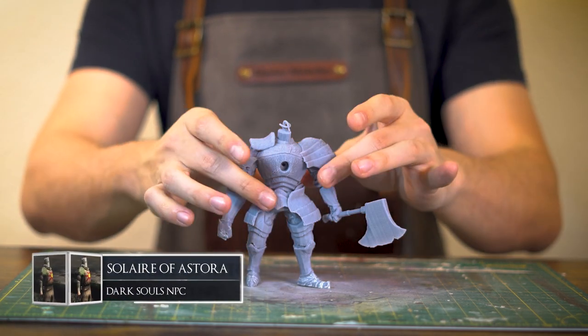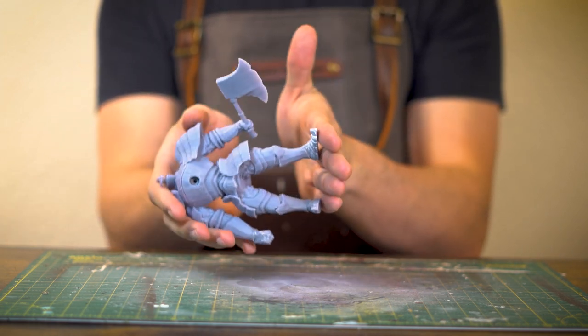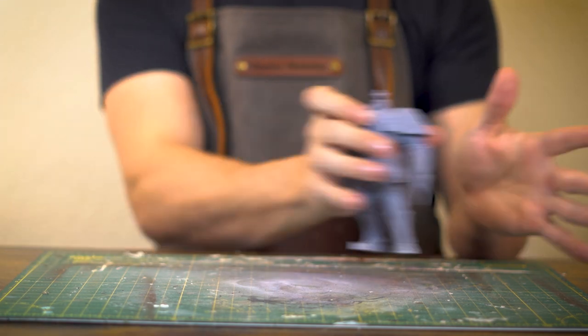Welcome back, my pretty little people. I hope you're having a great day. Today I have this little fella, the boss of Sen's Fortress — Big Stomper, the Iron Golem — fresh from the printer.